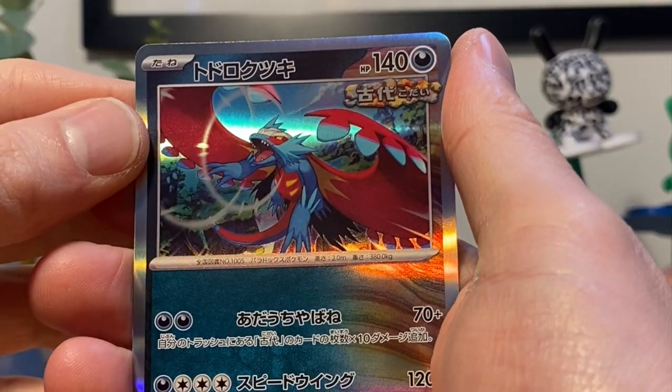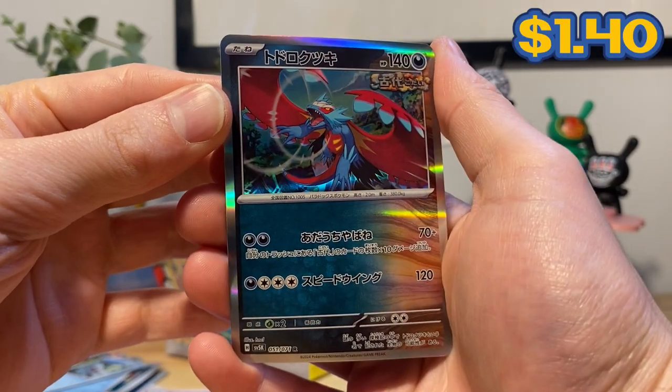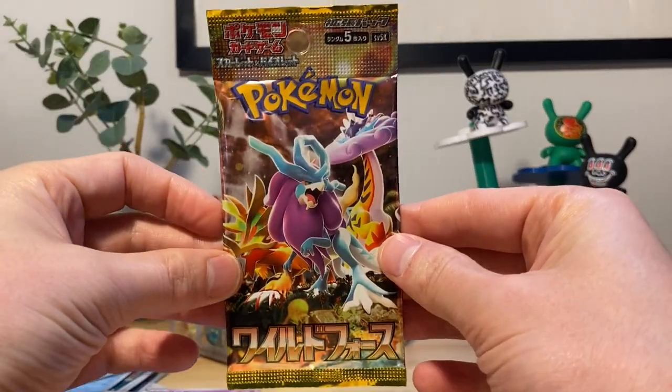Raging bitch demon fist — it is Salamence's primal form in a holographic. We want more, show me more baby.